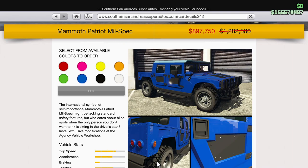The international symbol of self-importance, the Mammoth Patriot's mil-spec might be lacking standard safety features, but who cares about blind spots when the only person you don't want to hit is sitting behind the driver's seat. Install exclusive modifications at the agency vehicle workshop.